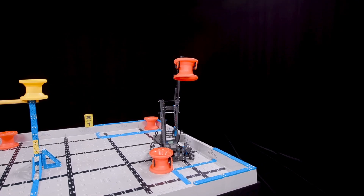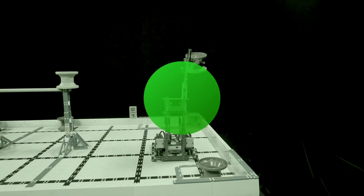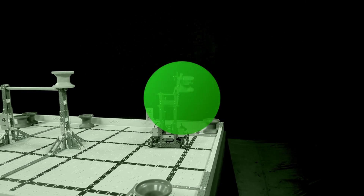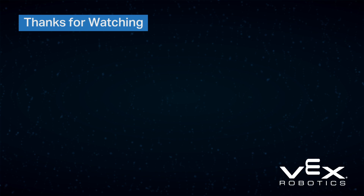However, in most matches this should not be a problem. If you do have an advanced robot design with the capability to bring this rule into question, you can help referees by making it abundantly clear that you are abiding by the rule. That's all for Chapter 7 — make sure you check out our other videos in this series, and don't forget that the VEX IQ challenge game manual is your best friend.